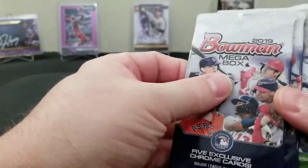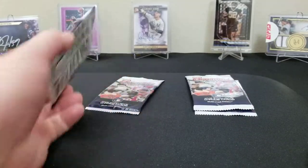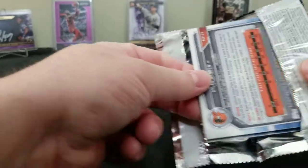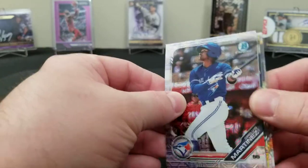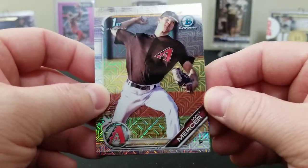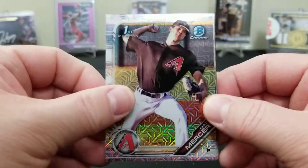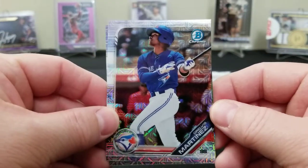Alright, first box — come on, pay dirt. Let's see what we can get here. I saw a Blue Jay, got a little excited. There's some chunk in there, we got a little stick. We're gonna save the chunk for last. We got a Matt Mercer first Bowman, a Rylan Bannon, a Ralvis Martinez, and a Christian Javier.